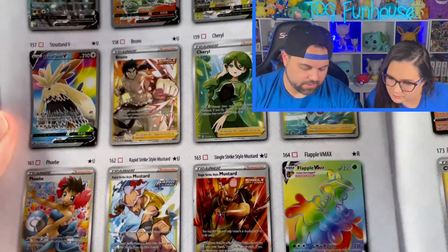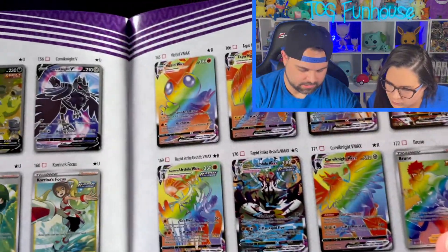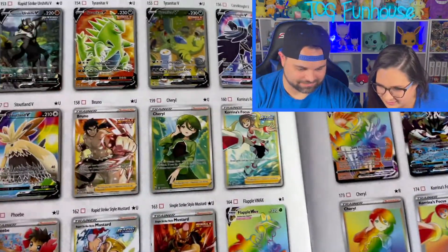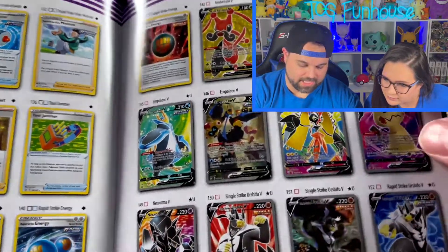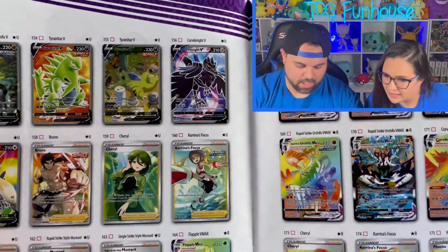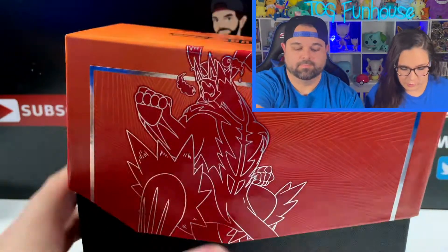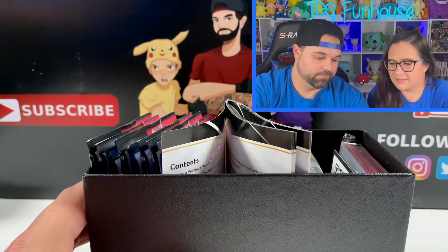There are your Trainer cards — Mustard is really cool. What card do you want the most? Definitely going to have to be one of the rainbows. There are some more Alternate Arts here. I like that Mimikyu — the Full Art is a very awesome Mimikyu card. Both Urshifu are really cool; the Single Strike Alternate Art is really awesome as well.